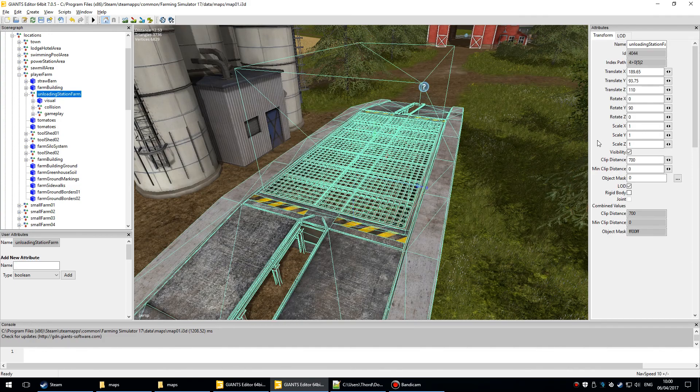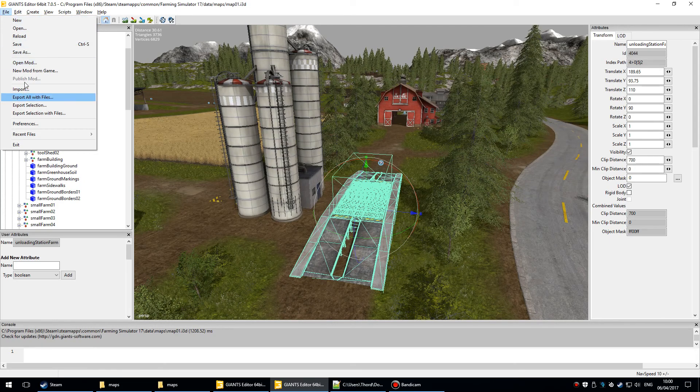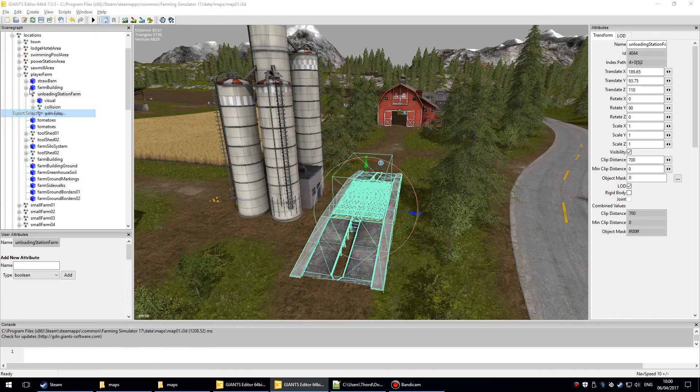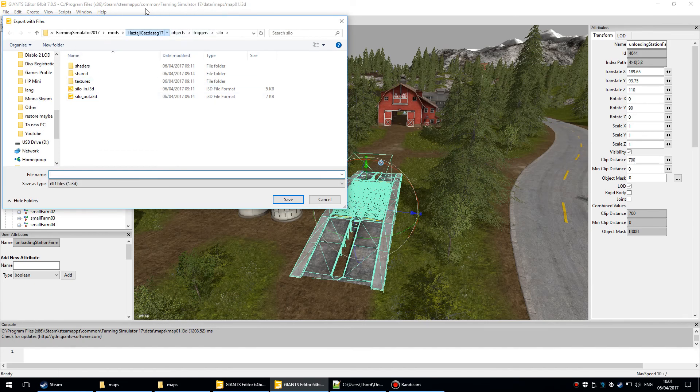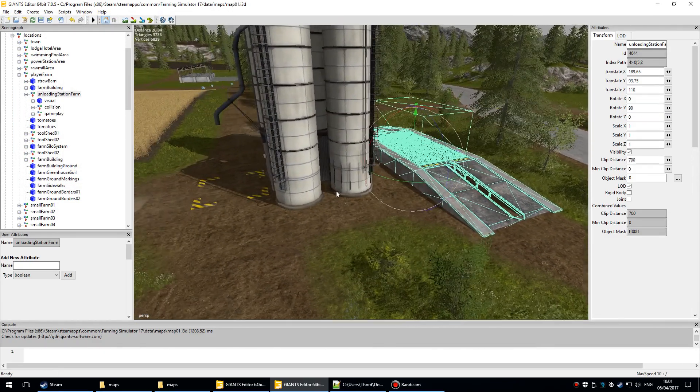Click on 'unloading station farm' and do the usual — File > Export Selection with Files. You'll need a place to put it. I'm putting mine in my mod map under objects, then triggers and silo. I've actually done this before as I recorded it a second time, but anyway just do that save and you'll be exporting to your FS17 mod folder.